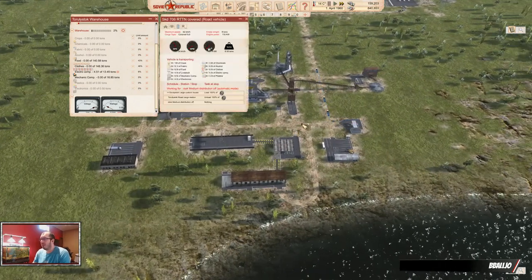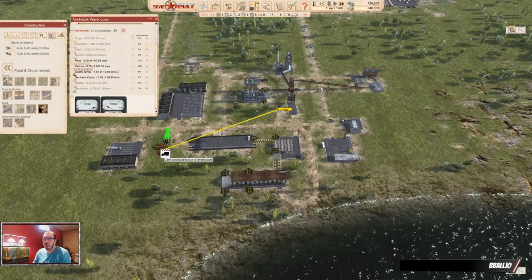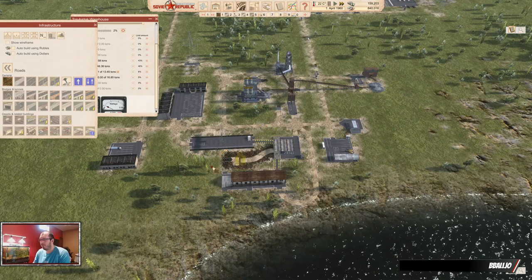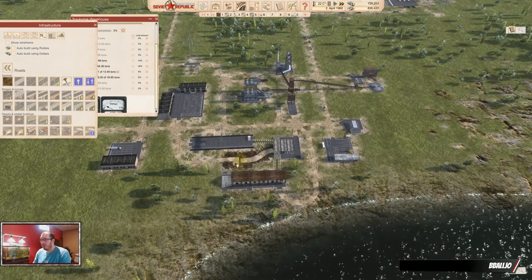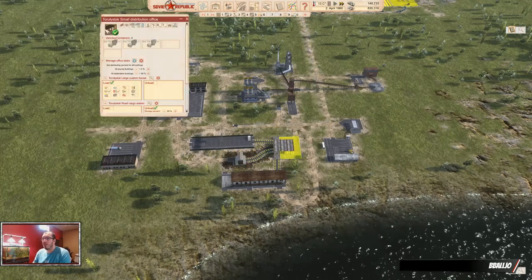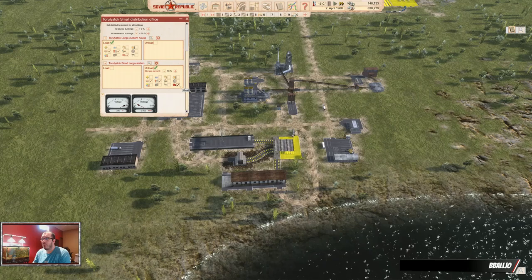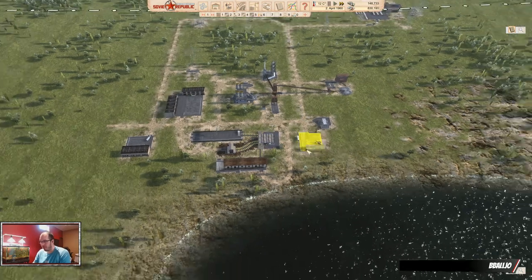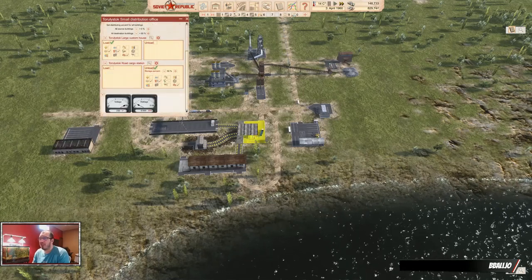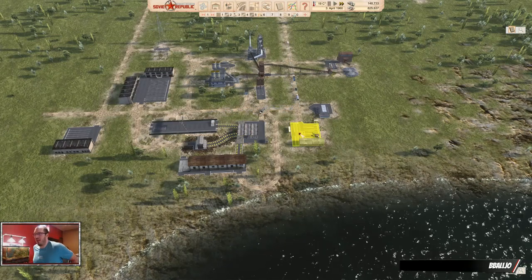Once we have that done, I decided that we should have a meat storage. So let's set that up. Connect that, get this built in dollars. Now we can tell this guy to also pick up meat and drop off meat, because now we have a meat storage here. Everything is connected. Meat is very expensive, so let's tell this guy to only unload meat at 50%. It's going to cost you a pretty penny at the beginning, but you also need it.